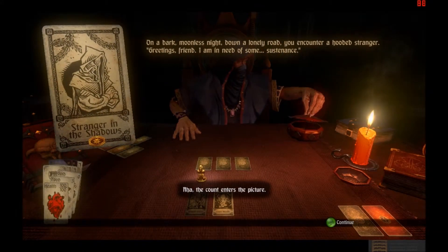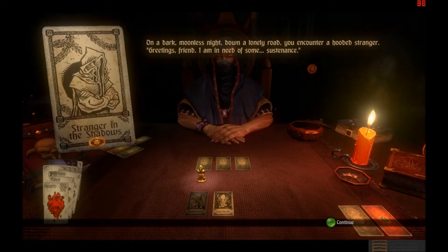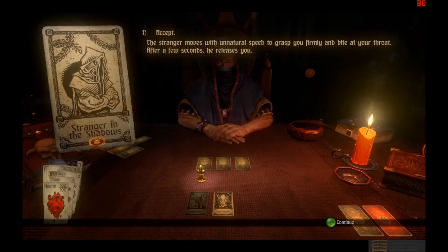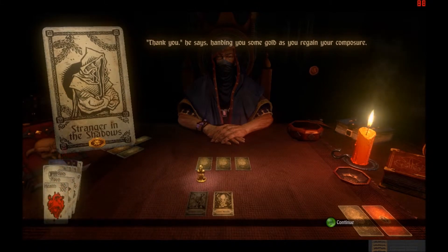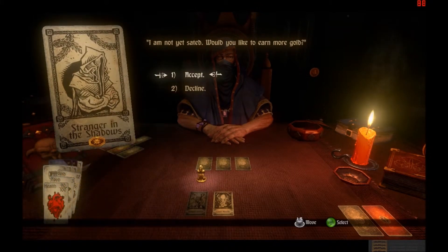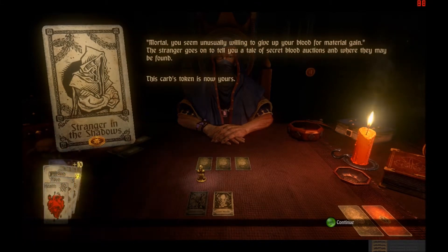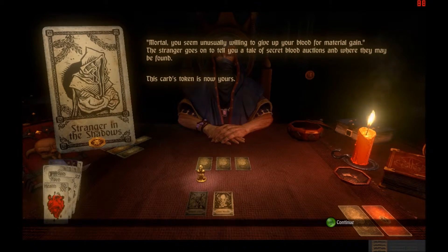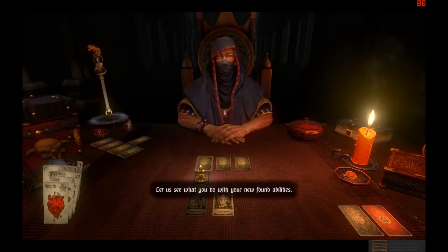Stranger. The Count enters the picture. On a dark moonless night down a lonely road, you encounter a hooded stranger. Greetings friend — he's a vampire. Would you be willing to offer some of your vigor in exchange? Sure, why not? The stranger grasps you firmly and bites at your throat. After a few seconds he releases you. I lost ten health. Ten health for twelve gold is worth it. That gives me the token. The mortal, you seem unusually willing to give your blood up for material. The stranger tells you of a secret blood auction. The token is yours.